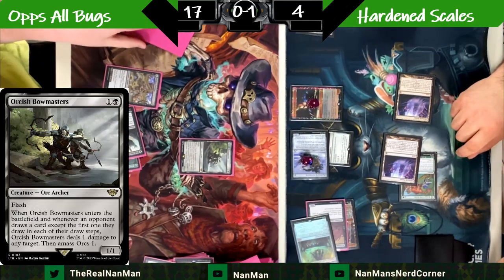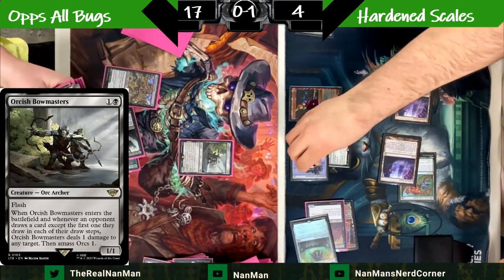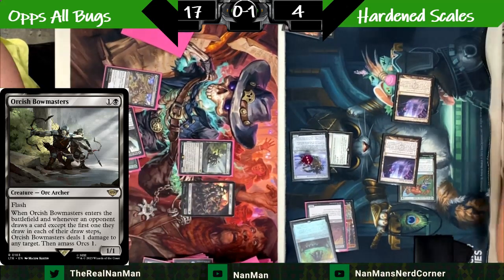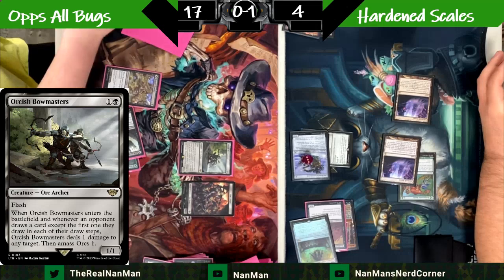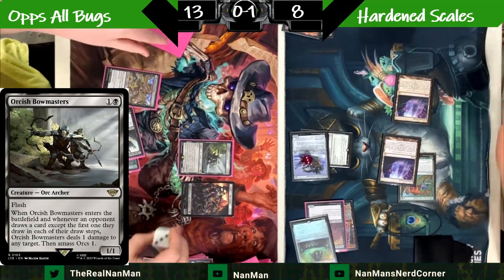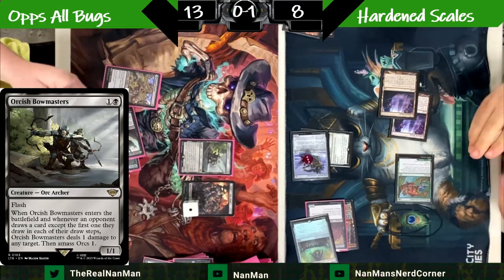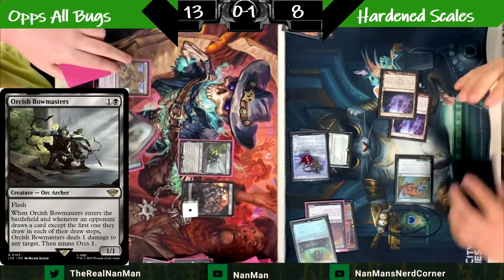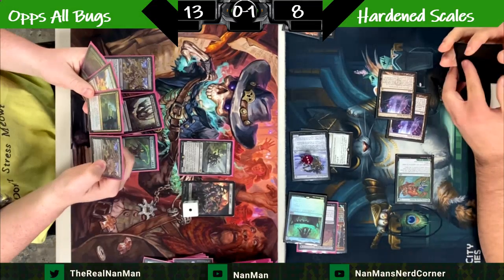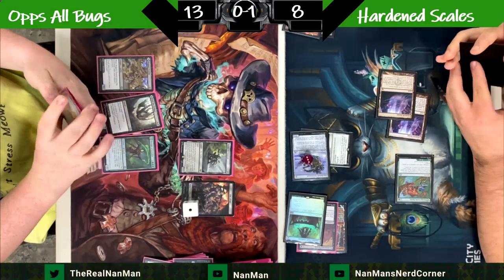Don't forget — Patchwork does care about when you cast it, so that's why it didn't get an extra counter when Basilisk Collar came in. Just little tweaks to pay attention to. I like the Basilisk Collar in the sideboard, or it could be mainboard — I don't think most players are running it mainboard, but players are experimenting and doing different things.